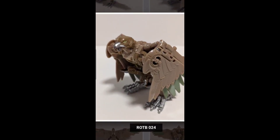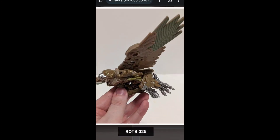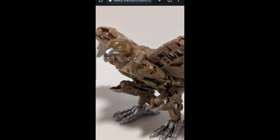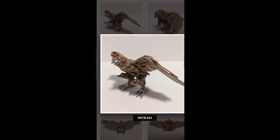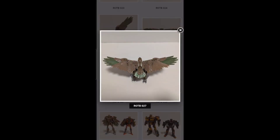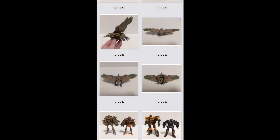And then the bird mode — very mechanical, very Beast Machines or Transmetals sort of look for these Maximals we're going to be seeing in the movie. Seems like some decent posability. I definitely like this bird mode better than the Kingdom one, considering it's a Cybertronian-looking bird and not a realistic bird. So I don't mind the hollowness in the robot parts you can see — it's a Cybertronian bird, not an actual realistic Earth bird they're trying to recreate. It has that nice teal, sort of dark earthy green, which is really cool.